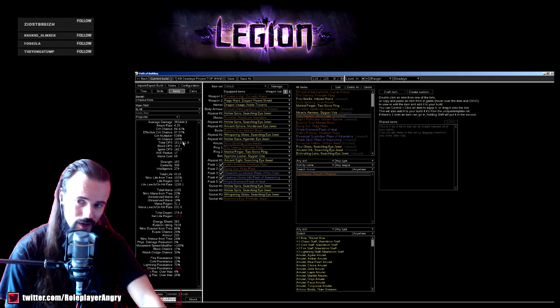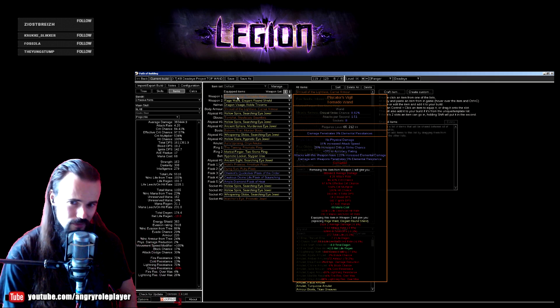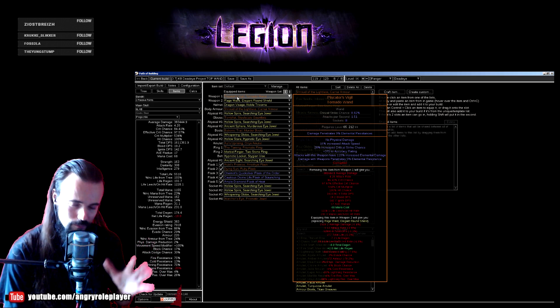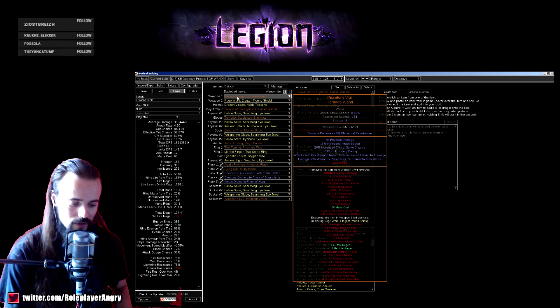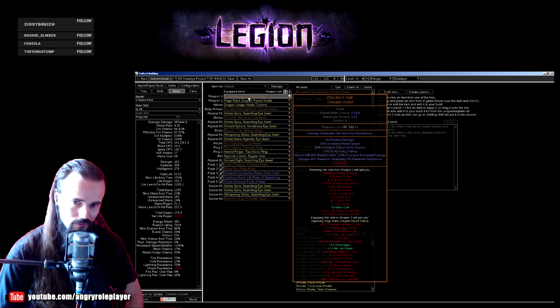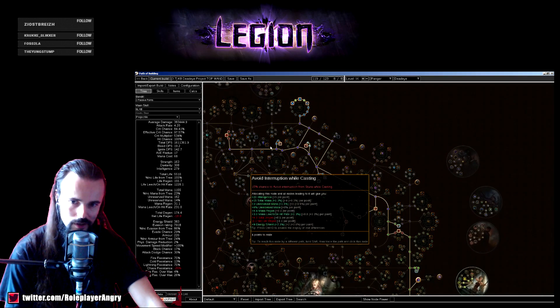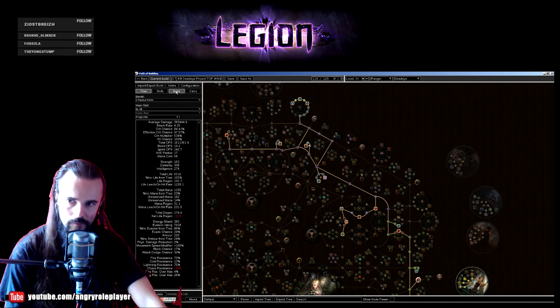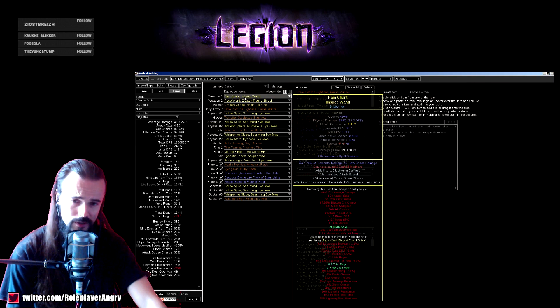I'm currently running a cheaper wand — it gives me less damage but is way cheaper than the ideal one. The crafted version costs about 4 exalts, easy to get. You just annul a couple of bad mods and multi-mod it. The super affordable mega-cheap option is Piscator's Vigil with penetration — it still gives you over 1.5 million damage. I bought mine for about 20 chaos; the price range is about 20-30 chaos to one exalt. The only problem with Piscator's Vigil is its very high intelligence requirement of 212, which is hard to meet early game.